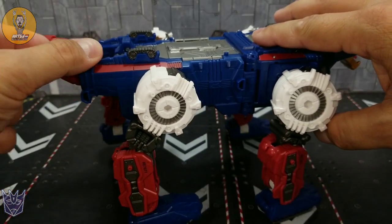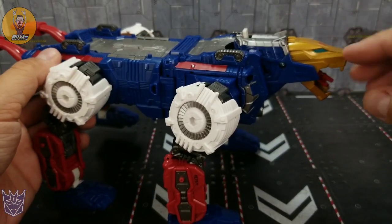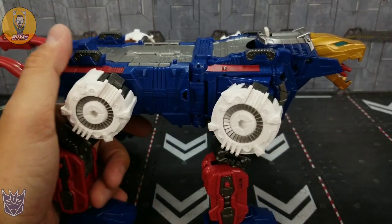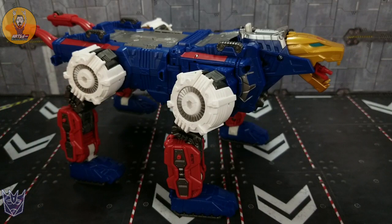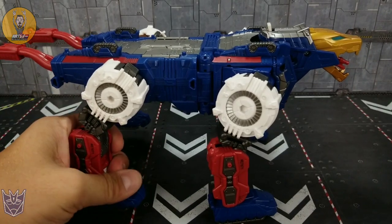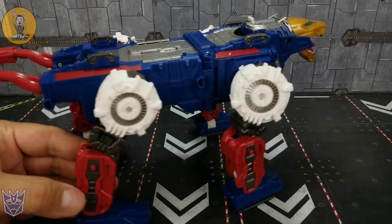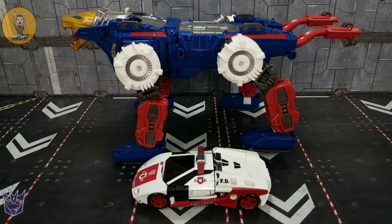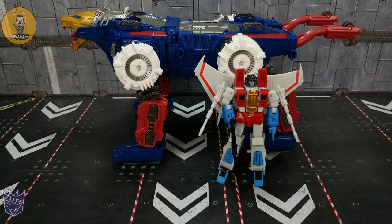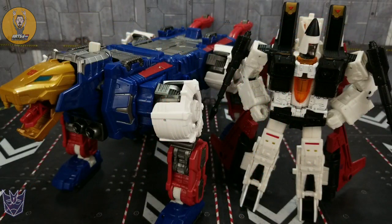The tail you can bring up and down, and I've already shown the head articulation. The only thing really missing is a little bit of ab crunch — if this guy had ab crunch, it would just blow me away. But you can still get some fearsome poses out of it. There he is beside Siege Red Alert in vehicle mode, Earthrise Optimus Prime, New Age Starscream, and Earthrise Ramjet.